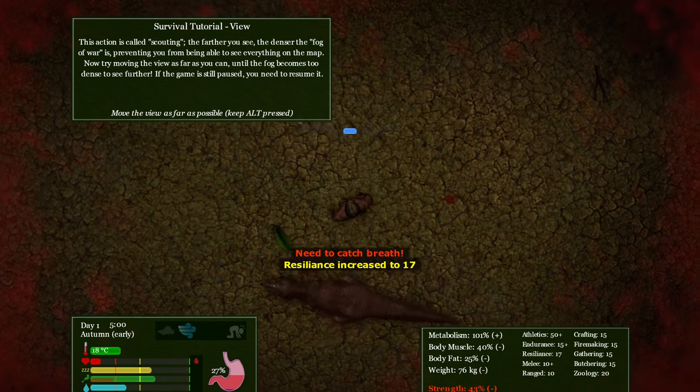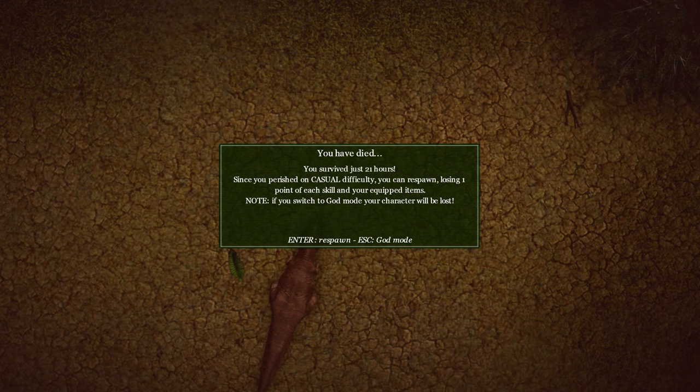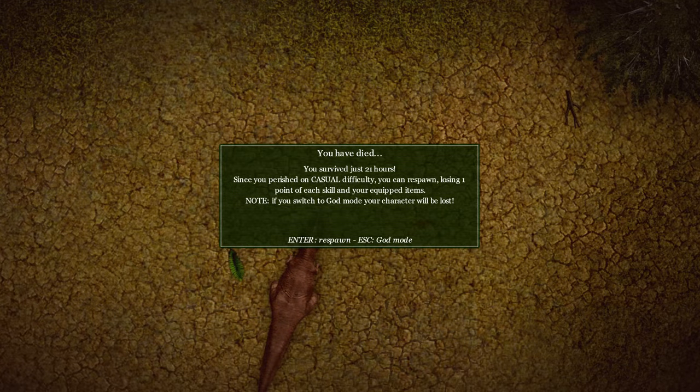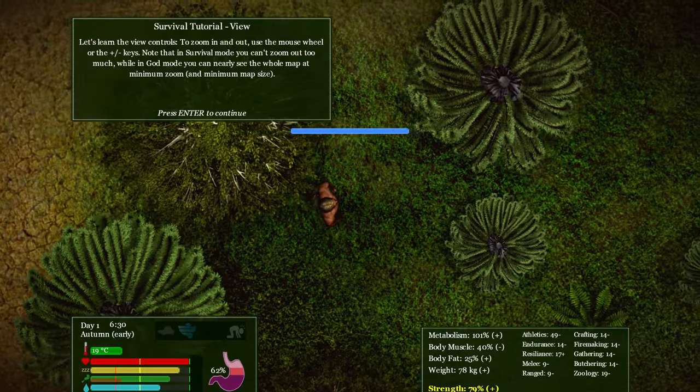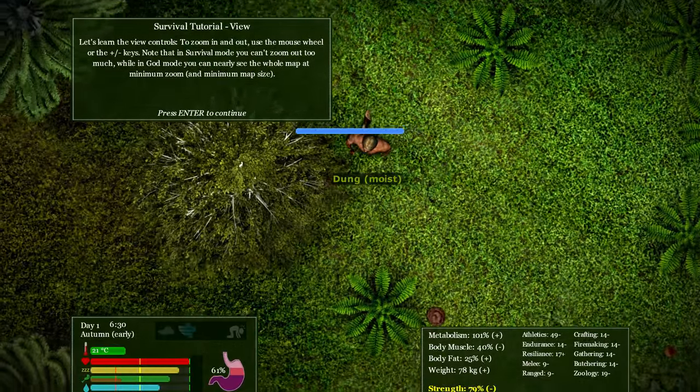No, I'm dead. Look at him — he was hunching over for that dinosaur to take him. 'Since you perished on casual difficulty you can speed respawn losing one point in each skill you've equipped, enter to respawn.' Alright. Let's see if we can find some fucking rocks, cause apparently I can't pick up rocks.